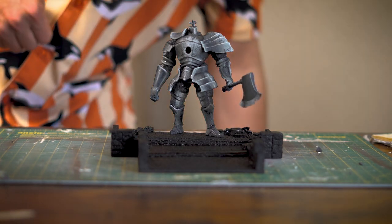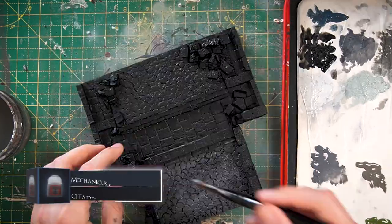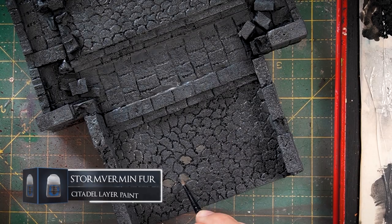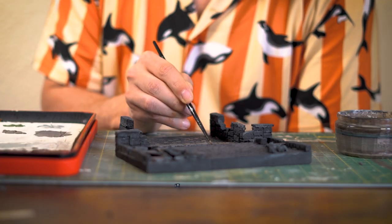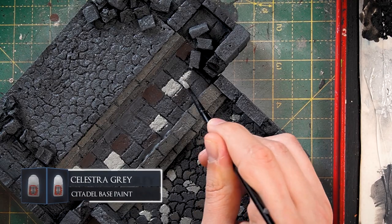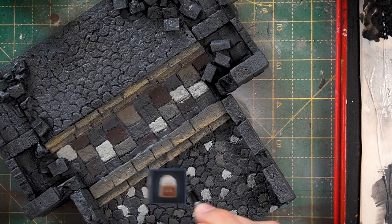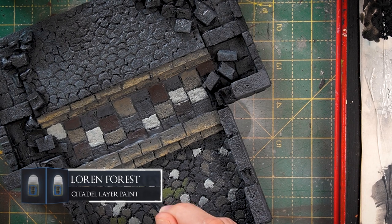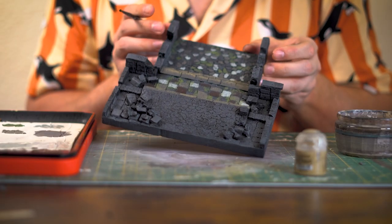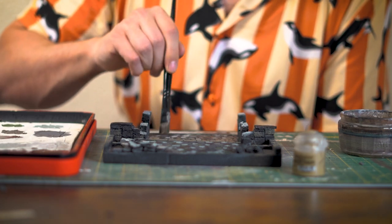So there we go, all primed black. Now we can start getting those nice details in. Starting off by basing the whole thing with our Mechanicus Standard Grey again. Then we can start adding in different colours to random cobbles and stones, starting with Storm Vermin Fur. Then I can start mixing in some dark browns with Rhinox Hide. I'm also using Celestra Grey to add some bright cobbles and stones, plus some dry brushing of Zandri Dust onto the steps for a bit more realism, and dotting in some green with Loren Forest for a bit of mossiness. Then a big old black wash over the top to tie all these different tones together.